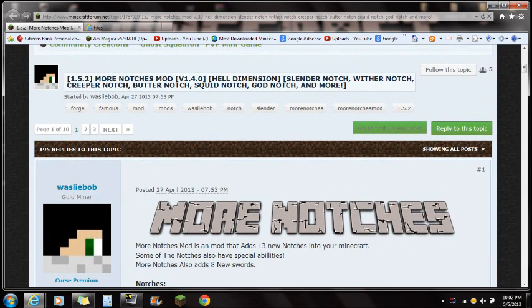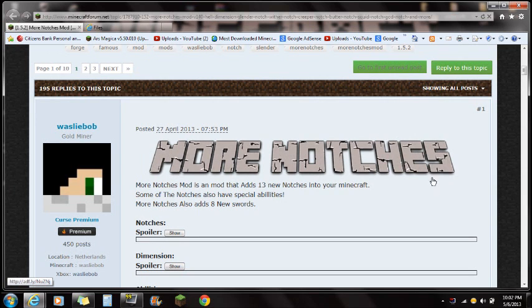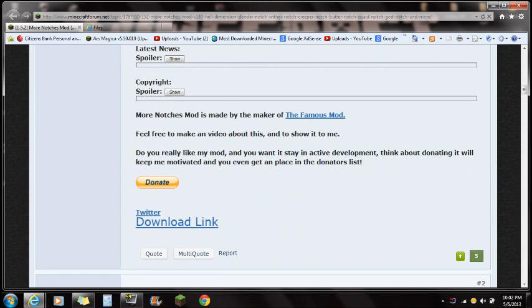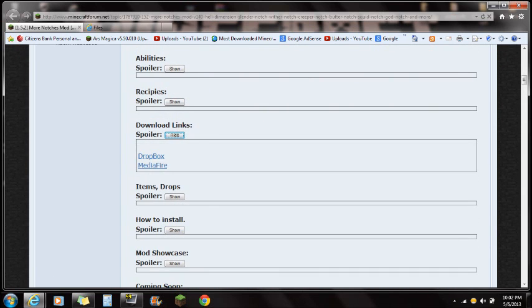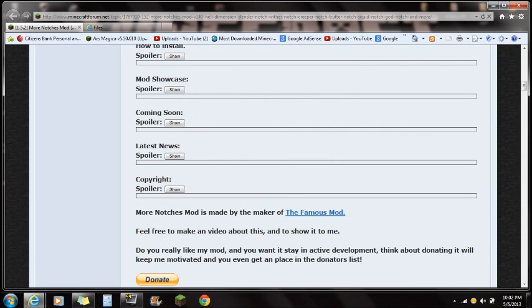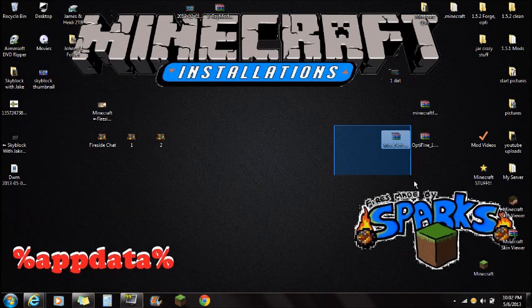If you guys check out the link in the description, it's going to take you right to this website here and it's going to say More Notches right at the very top. If you scroll all the way down, you're going to see these download links — Dropbox, Mediafire — but I clicked on the one down here. Just find the download link on the website, download it, and save it to your desktop. It's going to look like More Notches mod right there.